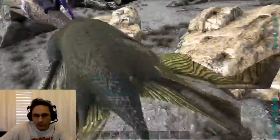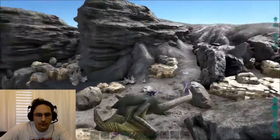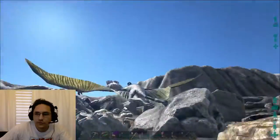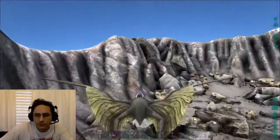Welcome back, this is Papa Shawn. If you are looking for metal, crystal, or obsidian and a safe place to harvest, up here in the center of the volcano is the place to be. As you can see, there are no other dinosaurs up here.